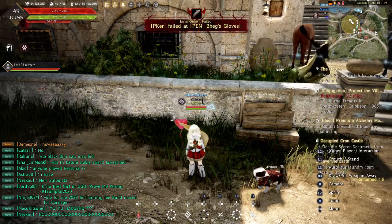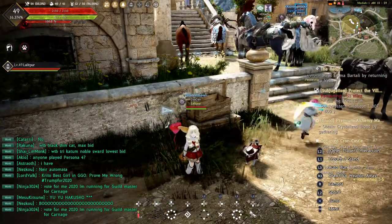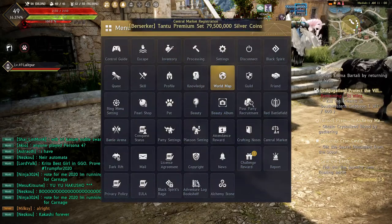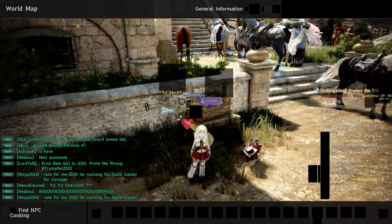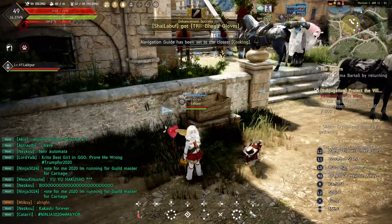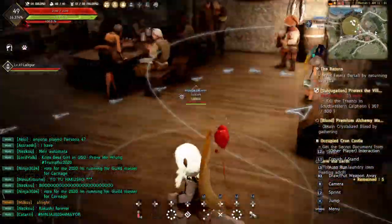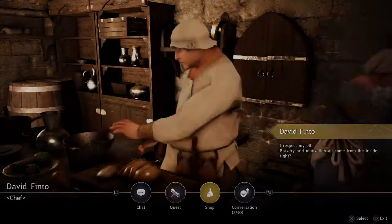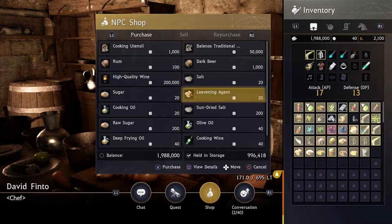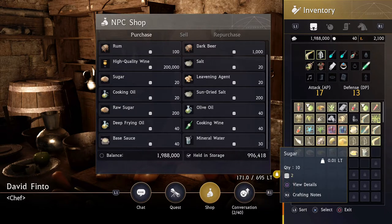So I'm gonna show you guys how to do this — where to get the ingredients and what you need. You're gonna need to find a cooking NPC. If you don't know where to find him, go to the world map, click down on the d-pad to find nearby NPCs, then click R2 so it can navigate you automatically, then click left on the d-pad and it will navigate you there. Once you get there, hold triangle on him and go to his shop. Every five potatoes you're gonna need one sugar, two agents, and six mineral waters. I have 51 potatoes so I got 10 sugars, 20 agents, and 60 mineral waters.